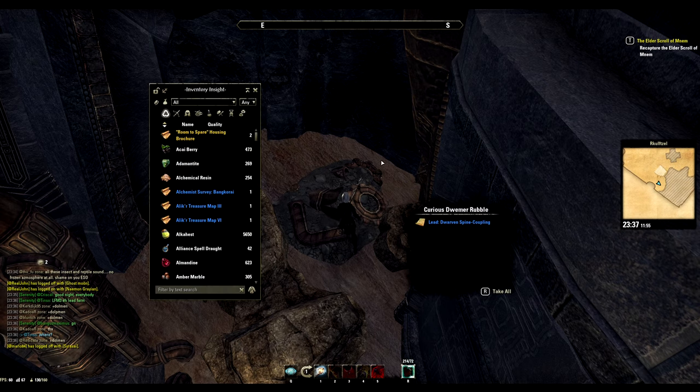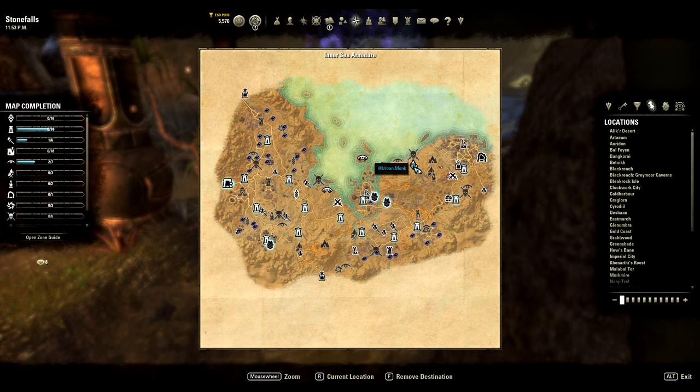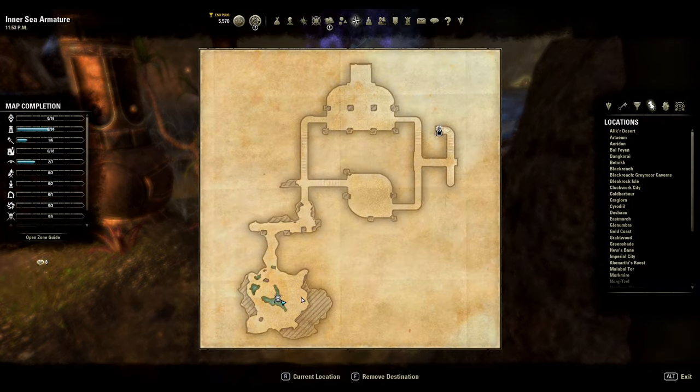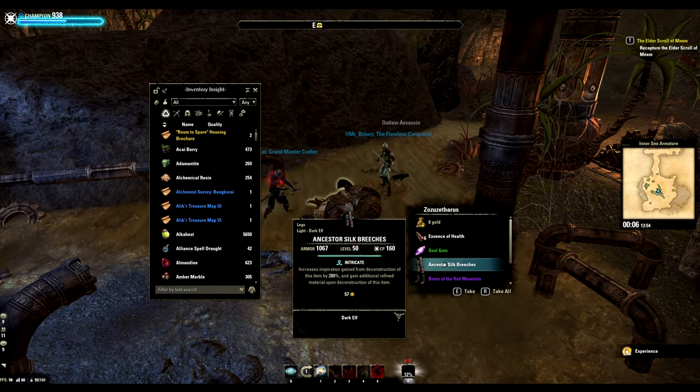And this was the first and the last easy part of this hunt. For the second lead we go to Stonefalls in the Delve Inner Sea Armature. The Delve boss drops it, so just camp its spawning place as shown on the map and eventually it will drop.